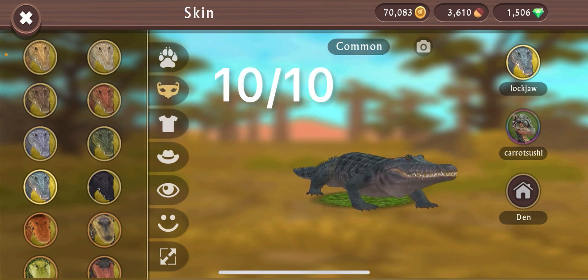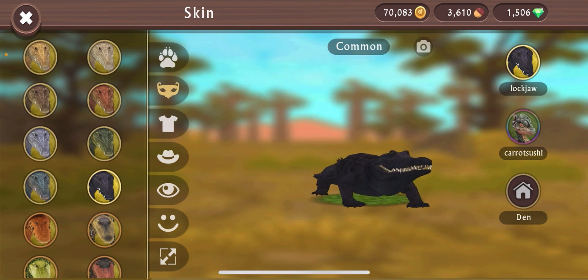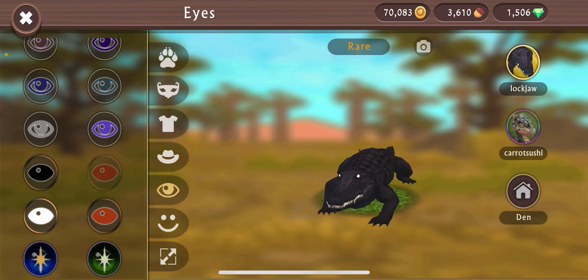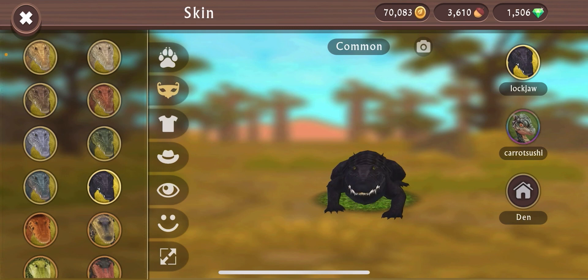And then the black gator — yeah, 10 out of 10. That one's very cool, especially with the teeth. Let me try something real quick — yeah, that's ghostly, I don't like that. That sums it up for the gator. Very solid skins — I was surprised. The gator really shocked me, very good skins.